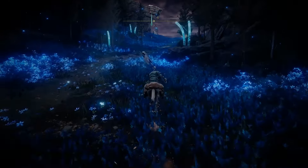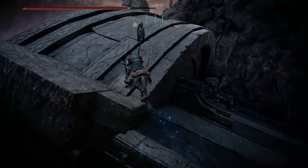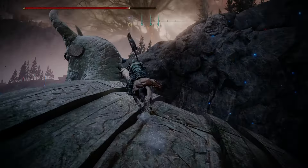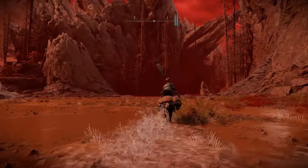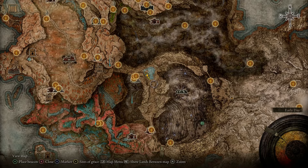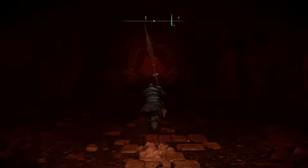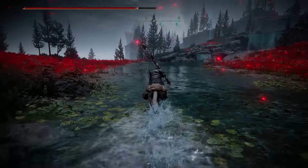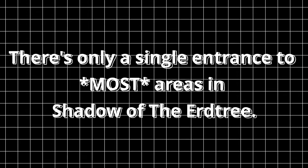I had a really hard time figuring out how to get to the upper level of the Cerulean Coast. I scoured the entire lower area, thinking that there might be access points here or here where it looks like you can cross over on this giant thing. It turns out the only way you can get to it is a fork in the road to the volcano area, which I also had a hard time finding. My problem is that there's only a single entrance to this upper area. There's only a single entrance to most areas in Shadow of the Erdtree. The world being so big only makes this problem worse.